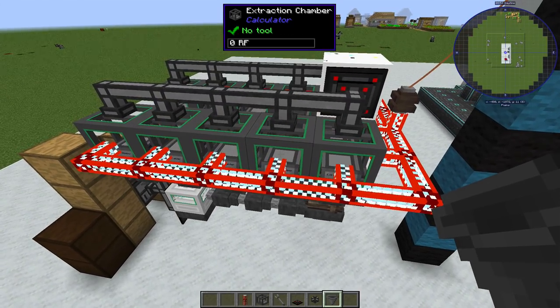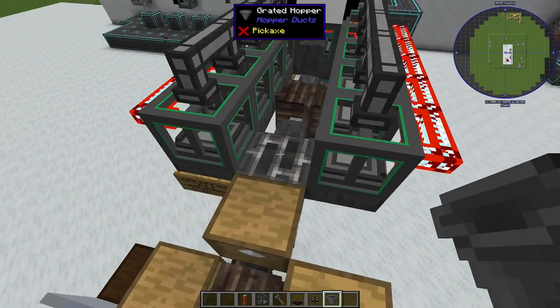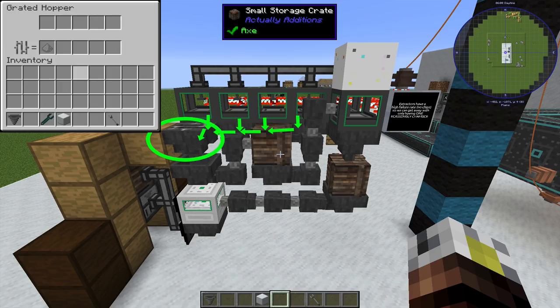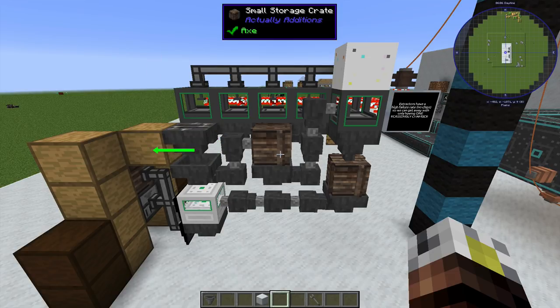There's a hopper, and those hoppers are all aimed in towards each other and go towards the front into this graded hopper. The reason we need this is because these extraction chambers put out small stone and it tends to clog up the works. So we have a special compact drawer that's taking all the small stone. Underneath that is another hopper aimed the other way that pulls everything that is not small stone and dumps it into this small storage crate.